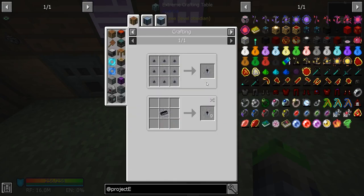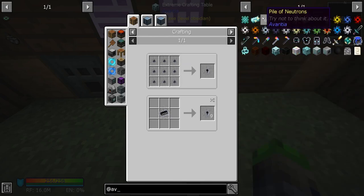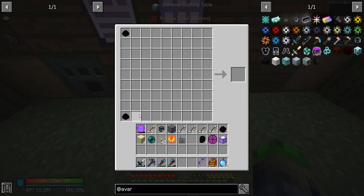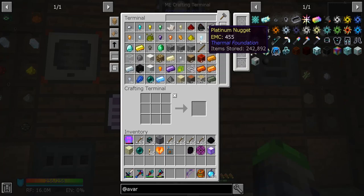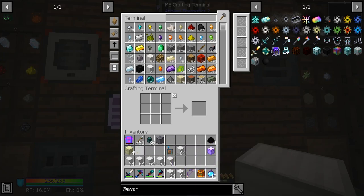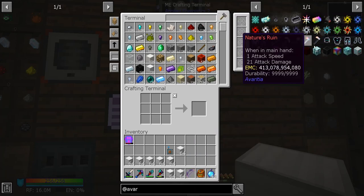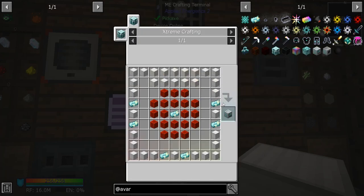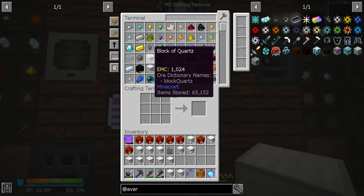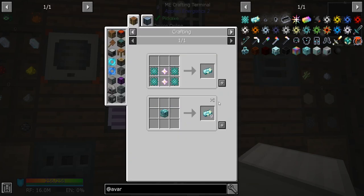I'm going to need to make a neutron collector — these are from Avaritia. We need to make this first, which requires a bunch of iron. I'm going to grab a ton of iron and clear out anything we don't need from our inventory. We also need a bunch of redstone, copper, and quartz.